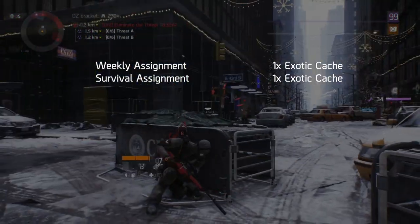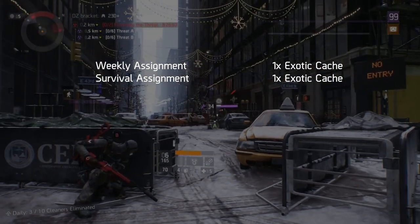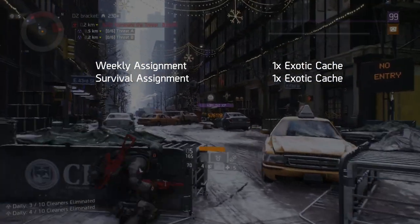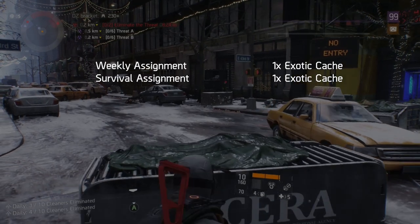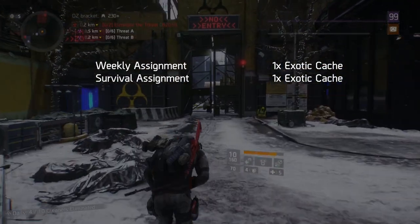Survival assignment. This one's quite easy — you don't even need to be particularly good at survival. All you need is a cumulative score of 20,000 points in survival before the end of the week. This can be done in one game or ten, it doesn't really matter. Completing this will give you one exotic cache.